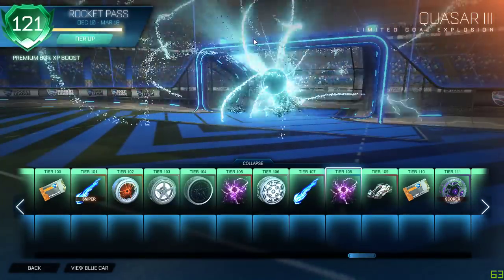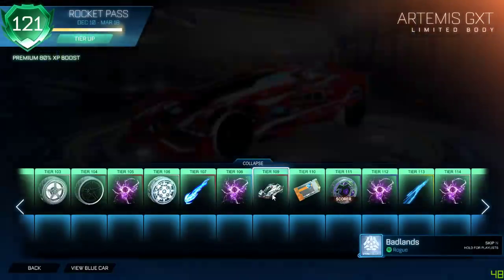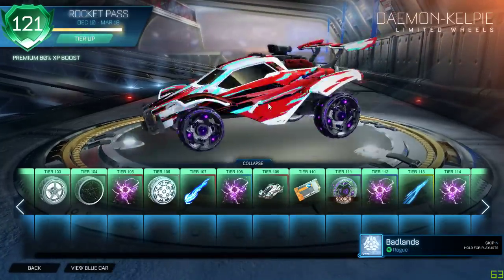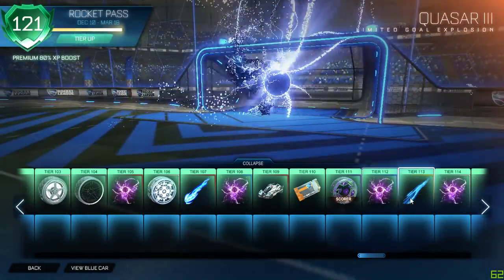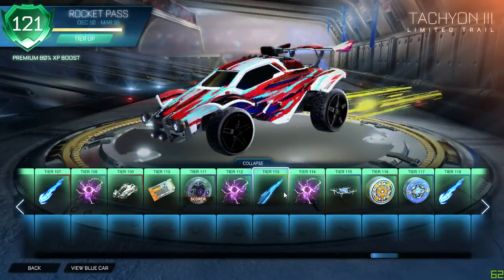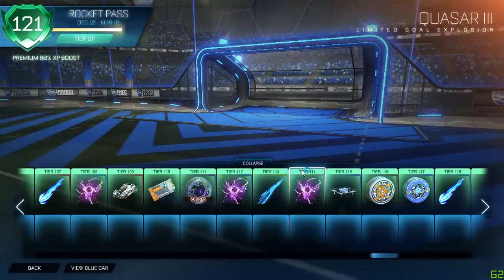Crimson Quasar — sick. I'm so hyped about this update. Oh jeez — Titanium White Sprockets, nothing crazy, pretty cool. Crimson Super Magnabolt looks sick. 230 people watching right now — Sky Blue Quasar, oh jeez! Oh my gosh, Crimson Artemis, that looks awesome! I'm probably gonna sell most of these items to make back some of my keys, but jeez, some of these I will probably end up keeping — they're just too cool to sell.